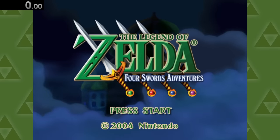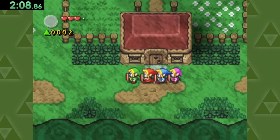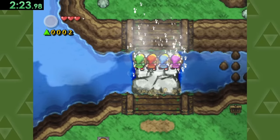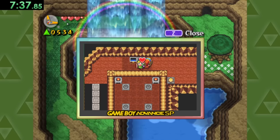Unlike the original Four Swords, Four Swords Adventures was actually designed with a single-player version of the game. So after pushing some blocks, starting some forest fires, and exploring some caves, we can get a life from this chest here.